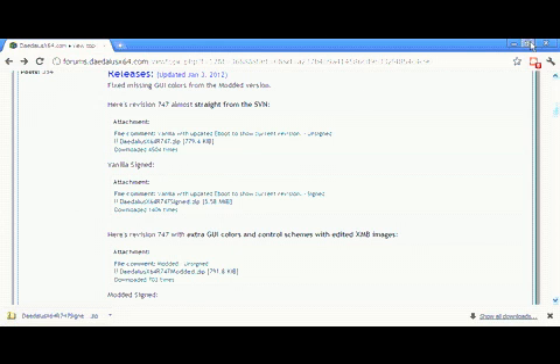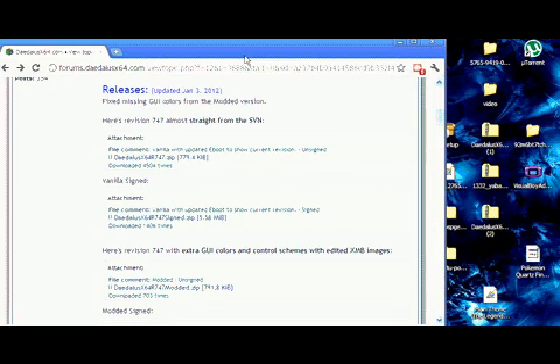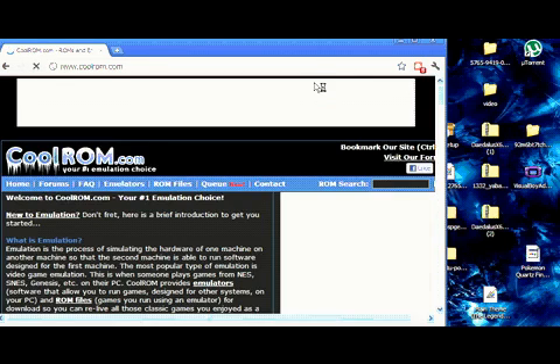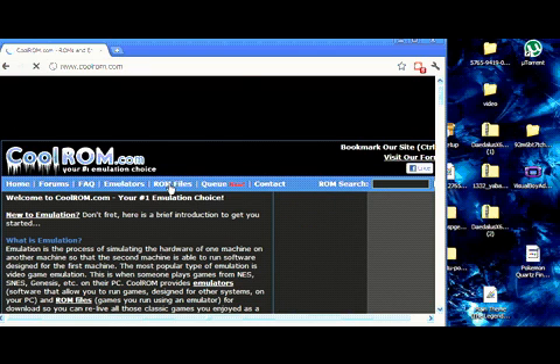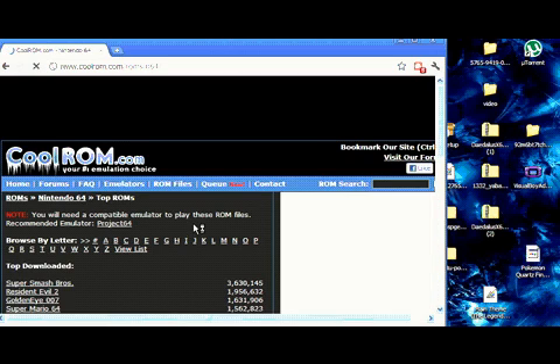Now just wait for it to finish downloading, and once it's finished you just drag that up. Then you go to CoolROMs — they're very good, very good indeed. It's the best site to get ROMs, by the name CoolROMs. Go under File and go to Nintendo 64, of course.